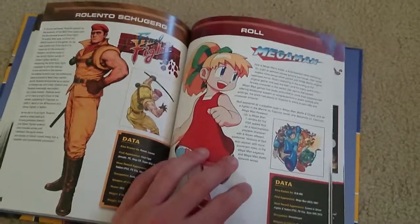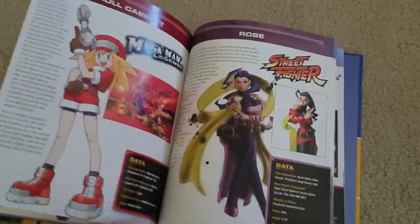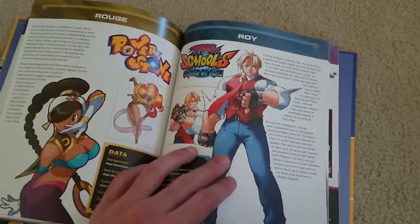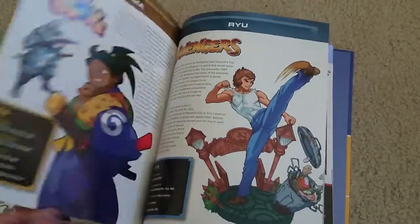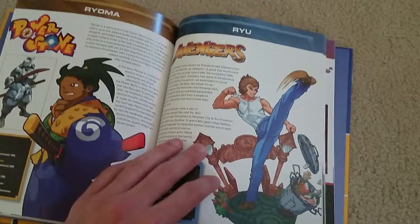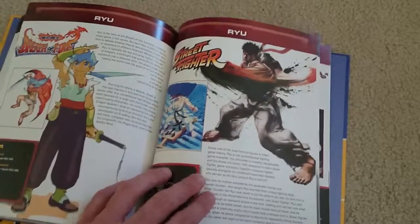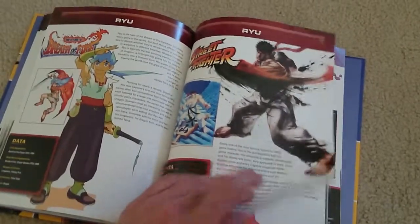Rathalos from Monster Hunter 3 Ultimate, Regina from Dino Crisis, Rebecca Chambers from Resident Evil — love those series to death. Roll from Mega Man, Rolento from Final Fight, Rose from Street Fighter, Roll from Mega Man Legends, Roy from Rival Schools, Rouge from Power Stone, Ryu from Breath of Fire — not to be confused with Ryu from Street Fighter — there's a lot of name reuse.